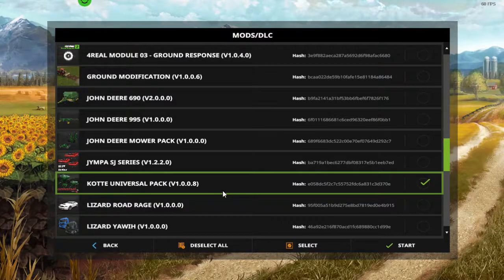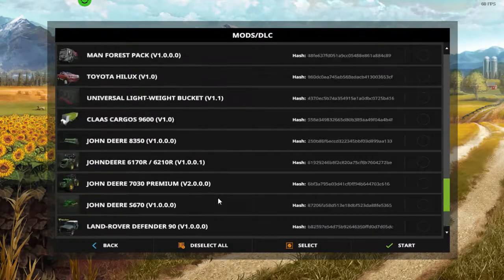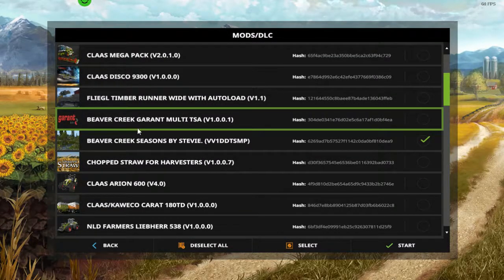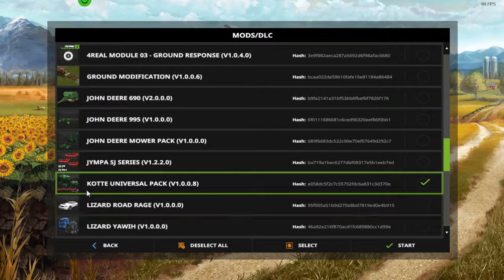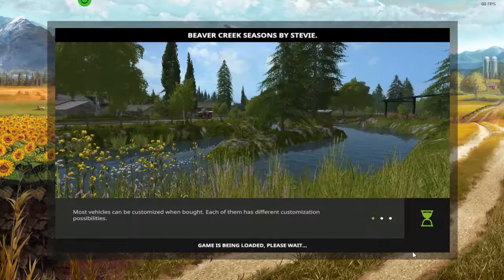The Goethe Universal Pack is the only mod I'm going to be playing with on this map. The only reason I've got it is because this map comes with the Beaver Creek Garret Multi TSA, but for some reason it doesn't work. So I've gone with the Goethe Universal Pack, which I believe is pretty much the same thing — I could well be wrong, but that's what we're going to do anyway.